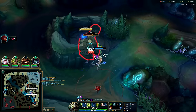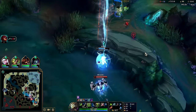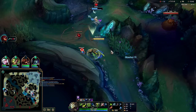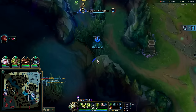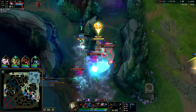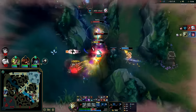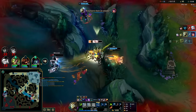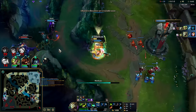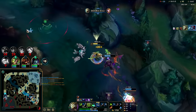Don't have very good vision right now — Cho'Gath's about to clobber us here. We need to go this way, gotta play towards the control ward. Geez, this is bad. Auto into Q — that was really well played by Janna, she kept me alive.